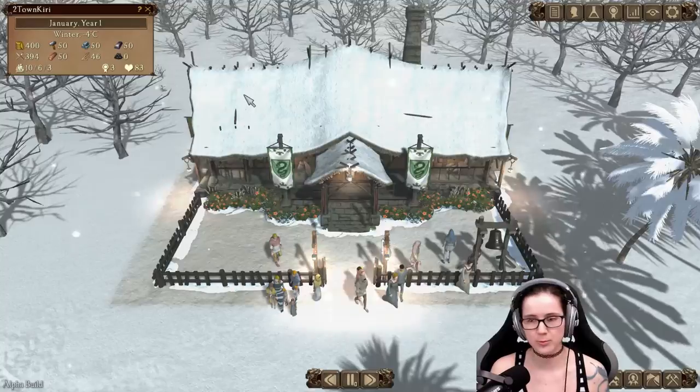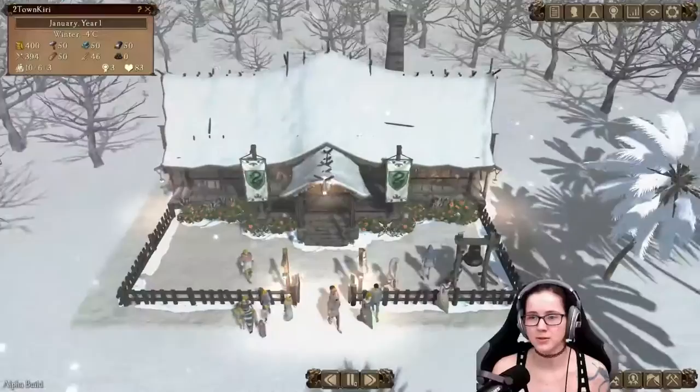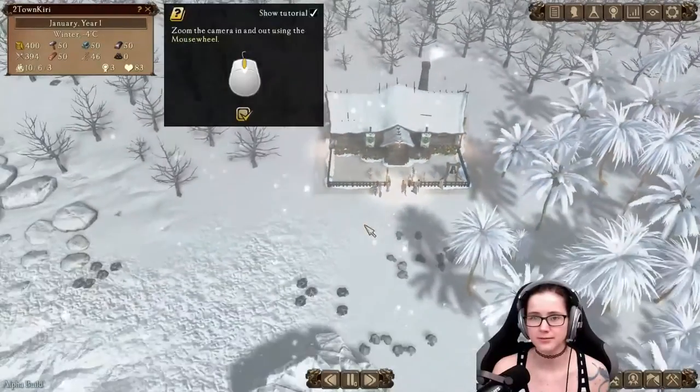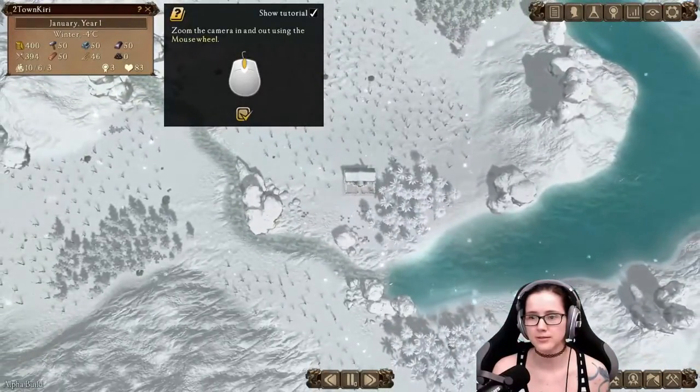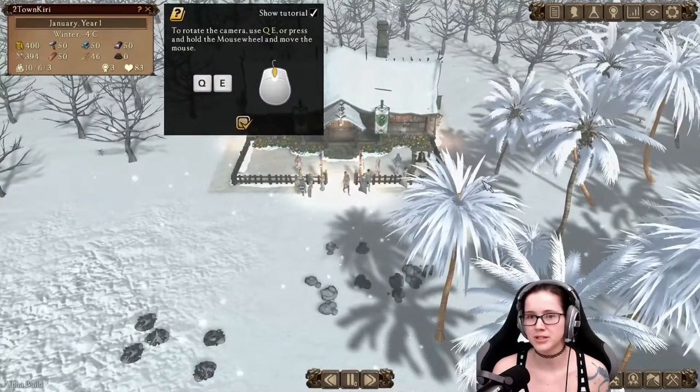We can move around with WASD. We can press and hold the right mouse button, which is super fast. We can zoom out completely. I love how we have snow in the Mediterranean.